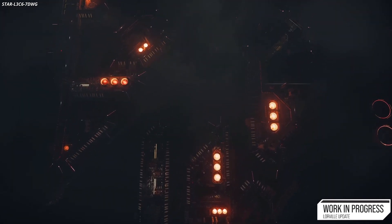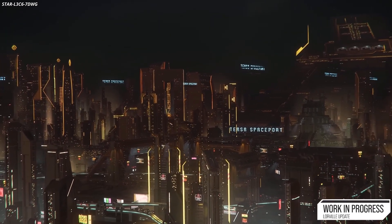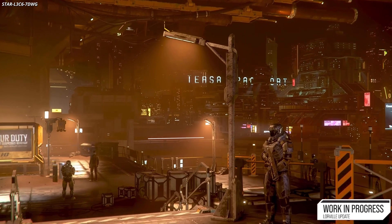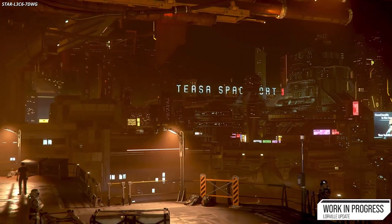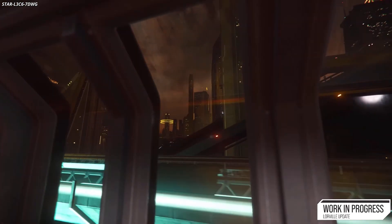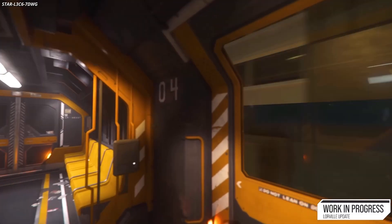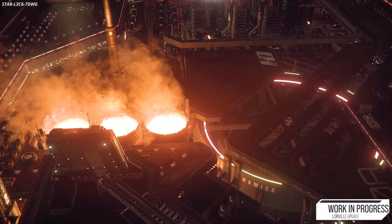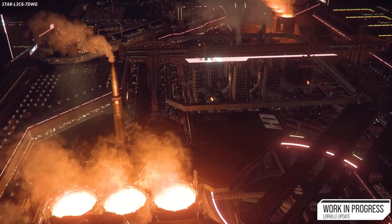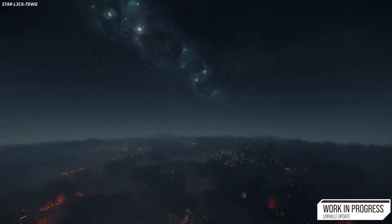In April, the UI art team improved several Squadron 42 features that may eventually make their way into the PU, including improved visuals for radial menus and various weapon screens. The UI tech team worked on several bug fixes and performance improvements and began work on the new interior map. VFX provided support for several props and interactable items including new types of volatile cargo, progressed with tasks for locations such as Loreville and various rock caves, and performed a cleanup pass on some older locations.